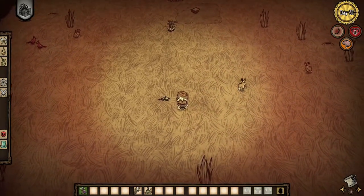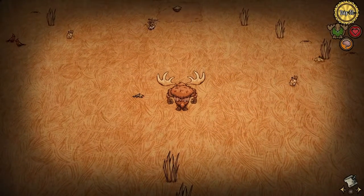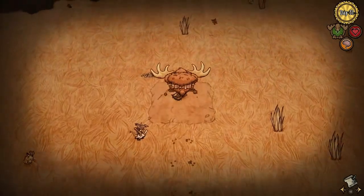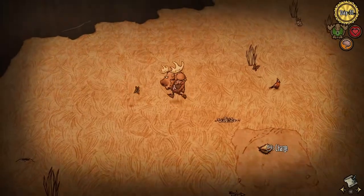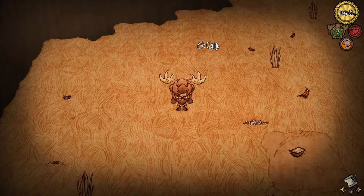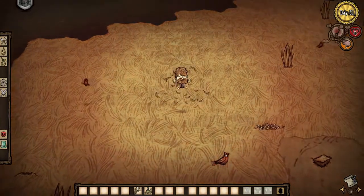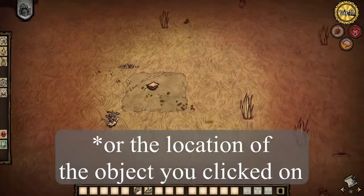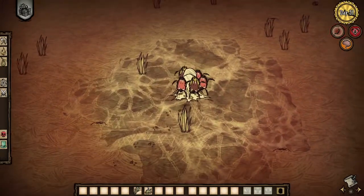This bug also works with the moose. In a previous video, I showed off a consistent method of getting Woody to do a moose charge by using the reverse charge. However, I now realize that the reverse charge isn't even necessary. Instead, you can simply do a charge while in moose form, then hold down the charge button when transforming back into Woody, and you will charge towards the same spot that you charged towards when you were moose.